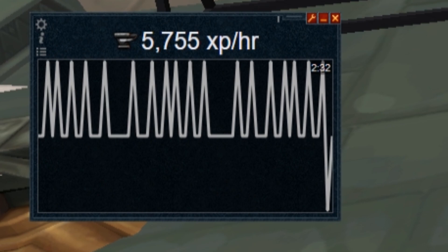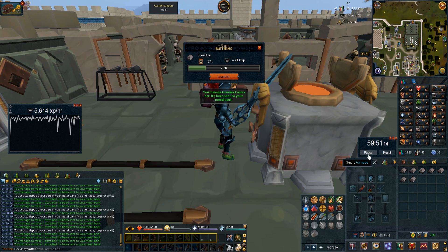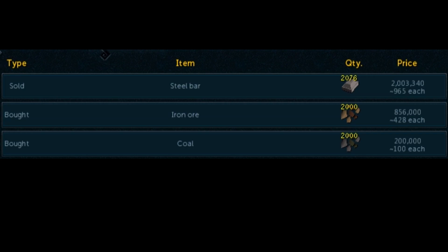You make 28, deposit them, make 28, deposit them, and keep repeating that for the whole hour. A downside to this is it gives literally no experience — neither of these methods make much XP per hour, so you're looking at like 5 to 6k. Coming to the end of our hour now, time to stop the stopwatch and see how many bars we made.